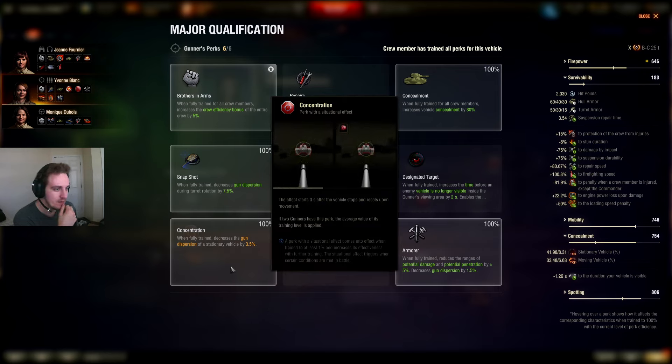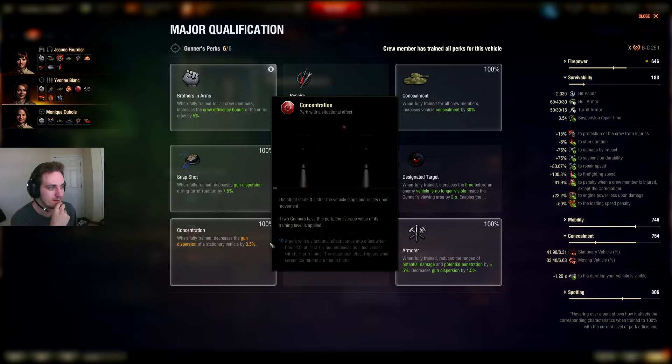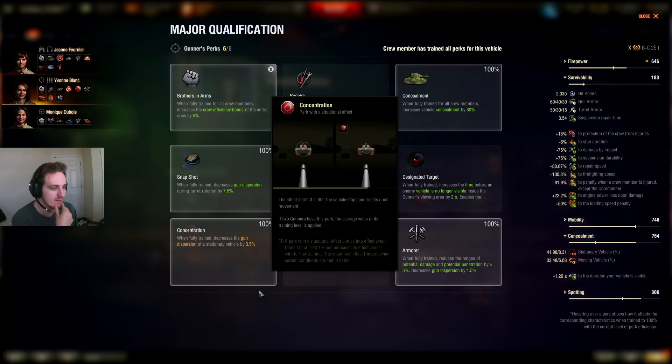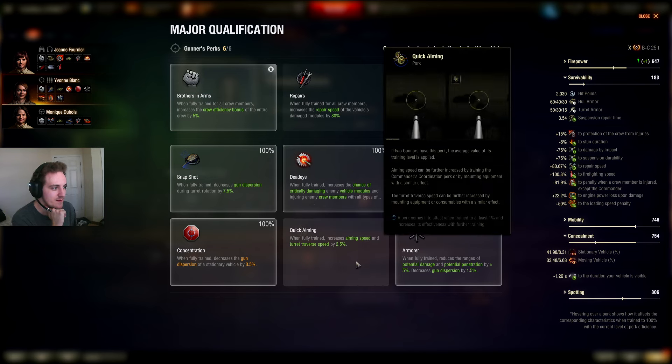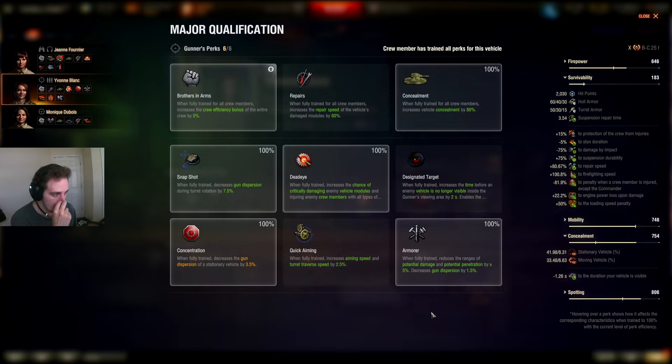Concentration: if you sit still for three seconds, your fully aimed accuracy is improved by 3.5% — the same effect as an Aiming Unit, which reduces fully aimed accuracy by 5%. So this is roughly two-thirds of a standard Aiming Unit. It's a strong contender but you do have to sit still for three seconds. Quick Aiming increases turret traverse by 2.5% and aiming speed by 2.5% — about a quarter of a Gun Rammer equivalent — and makes your turret turn a little faster.